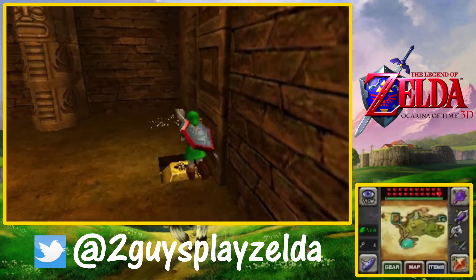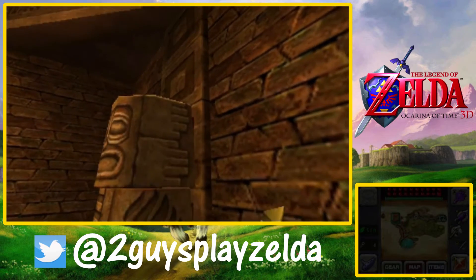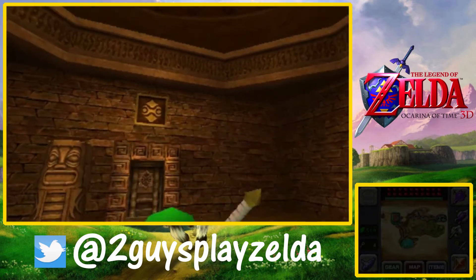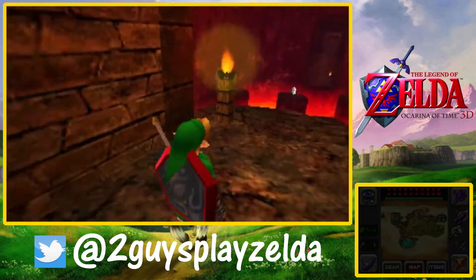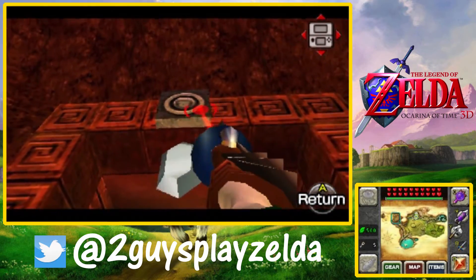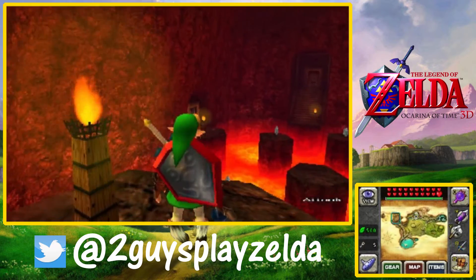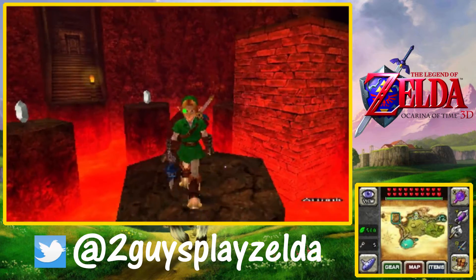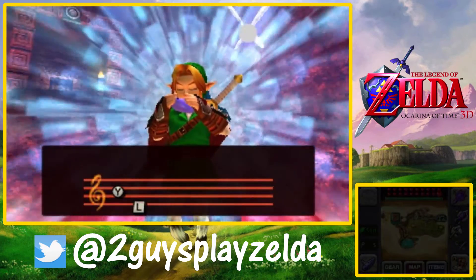Another frustrating thing about this area is there's no mini-map. It actually has the map of Hyrule in the lower right but no dungeon map - the Bottom of the Well at least has a map so you have an idea of where you are. With so many different doors you're not sure which one you came out of. There's no yellow or red arrow showing where you entered from. If they're going to put an area like this in, I wish they'd done a map, a compass, made it more of a proper mini-dungeon.